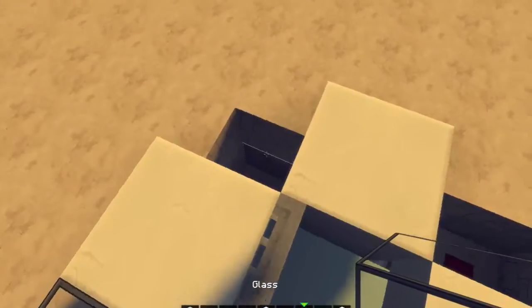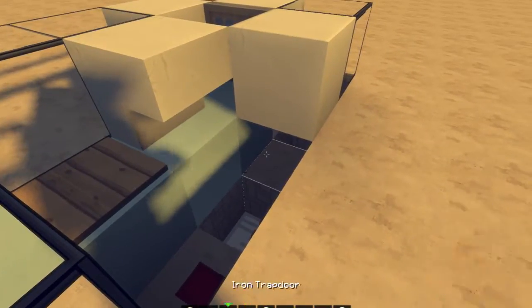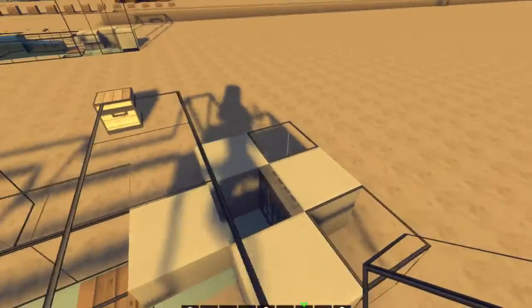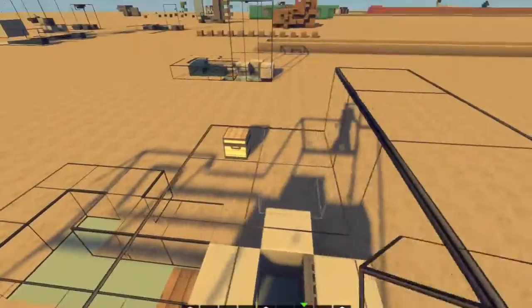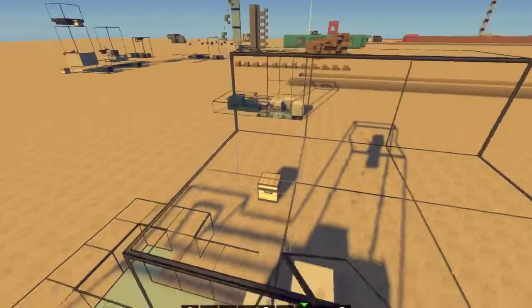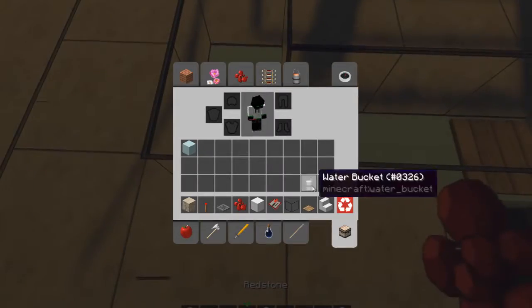You want to surround this in solid blocks, and it's best to fill this in so your item elevator will work more reliably. Then what you want to do is fill this up to your desired height — like so. I think this is a good height. Then place your water bucket.